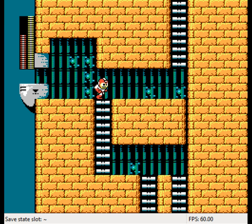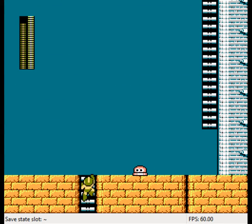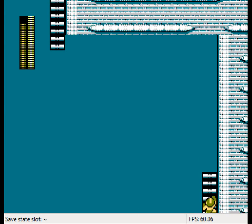Mega Man 2 had a mechanic where if you had a special weapon that took less than one unit of energy and used it without using up a full unit, then switched to a different weapon and switched back, you'd get back that full unit of energy. So if you used like three Metal Blades, switched weapons, and then started using Metal Blade again, you'd get to use three more without using a bar of energy.